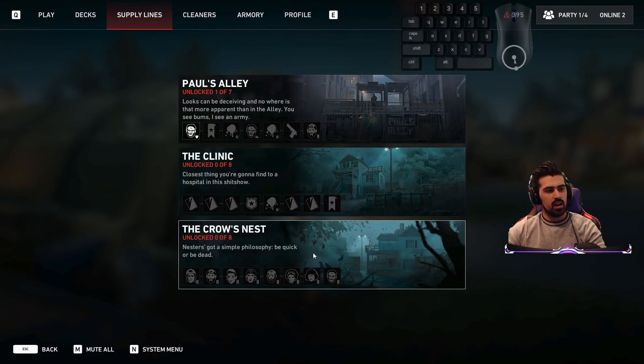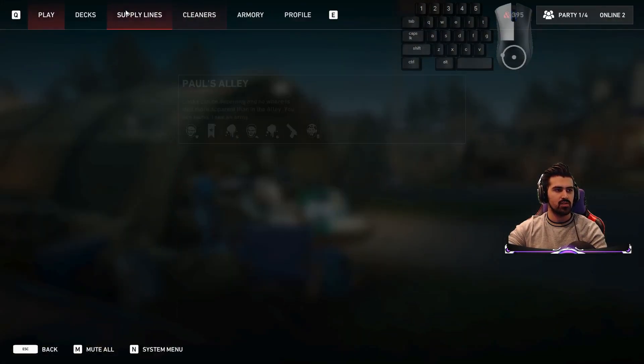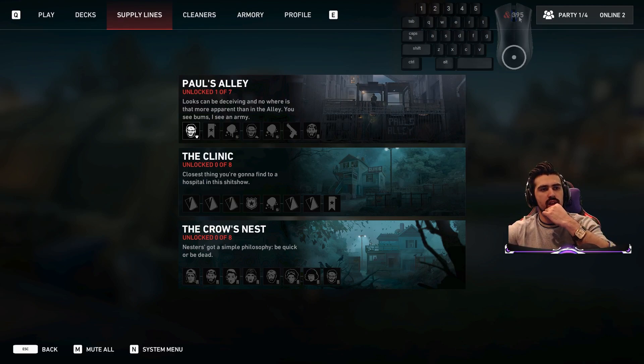I've only really finished one supply line. I'm on the last row of this one and almost on the last row on the top one. So this quick guide is gonna show you how to farm supply points. You've probably seen this going around and it's the fastest, quickest way — these are the speedrunner strats, because everyone else doesn't know the true secrets.